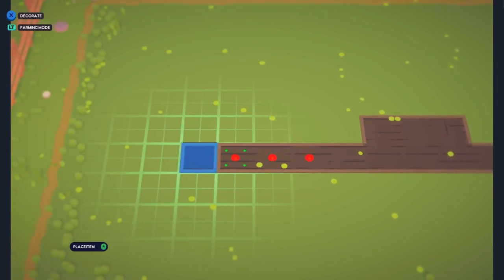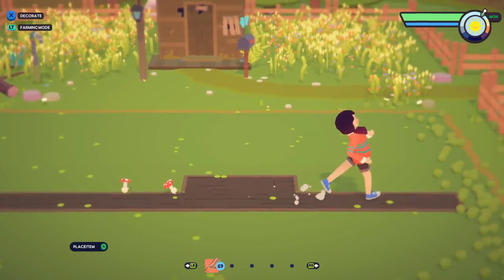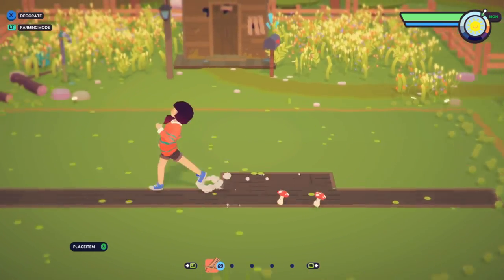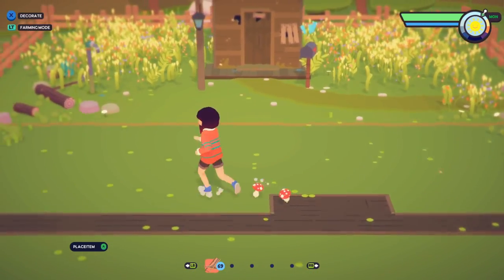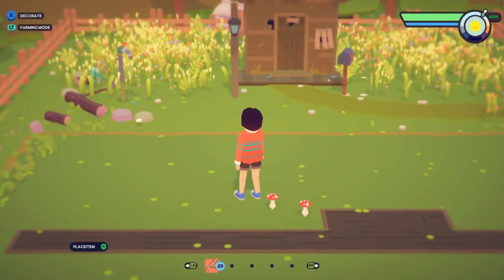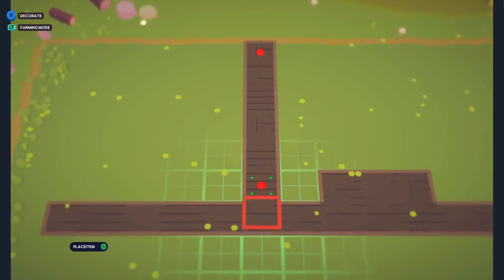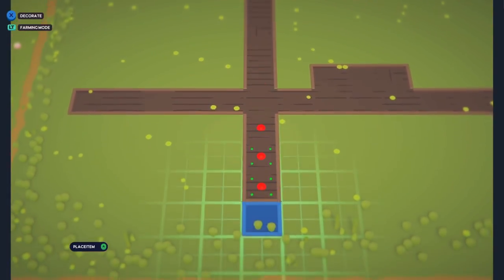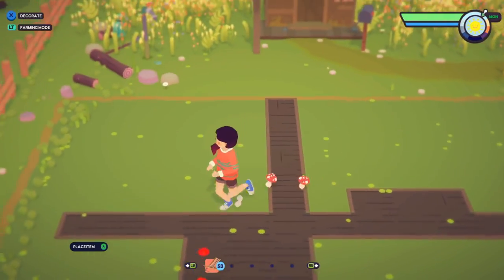Paths now give you a speed bonus when you run over them and they block weeds from expanding. We now have an actual reason to have paths that aren't just for show. We're going to work on the graphics of the paths a bit — they look a little goofy. Originally we wanted them to be made out of wood but we've since changed our mind on that, so we're going to make them look more like normal paths in the future.